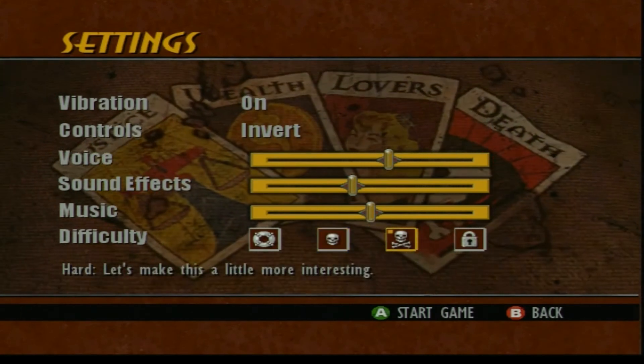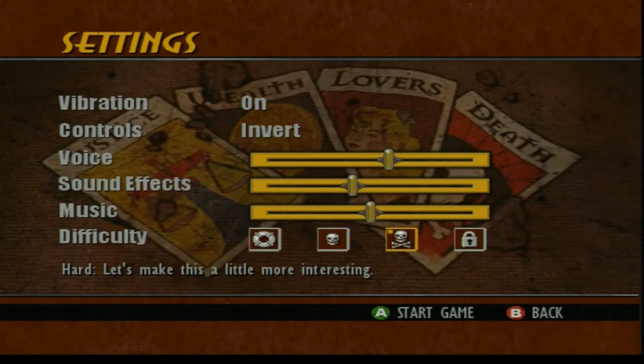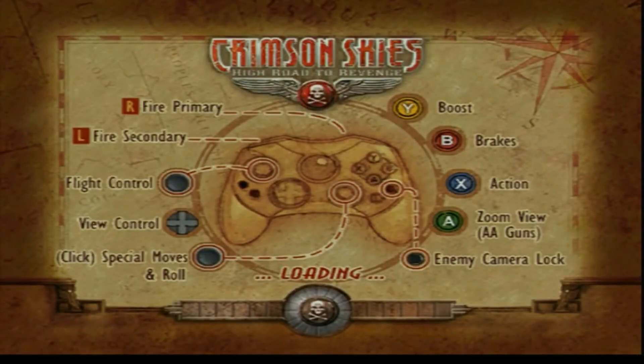We'll turn down the music a little bit — the music's pretty good but I want to make sure you can hear what I'm saying. We'll keep it on normal difficulty, though they also have a harder difficulty and once you beat the campaign there's an insane difficulty. We'll go ahead and start the game — this is Episode 1 of Crimson Skies: High Road to Revenge. I'll be silent during the cutscene so you can enjoy it.